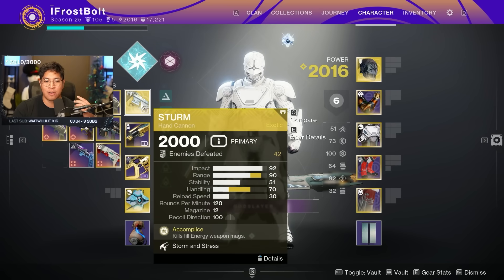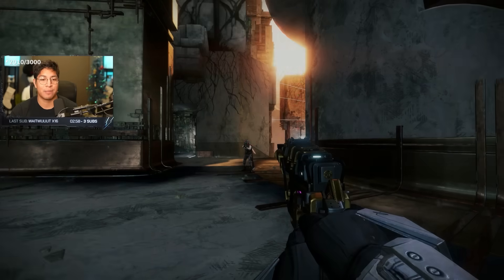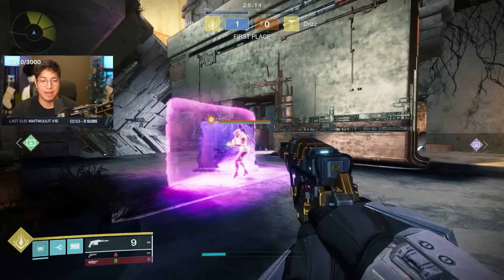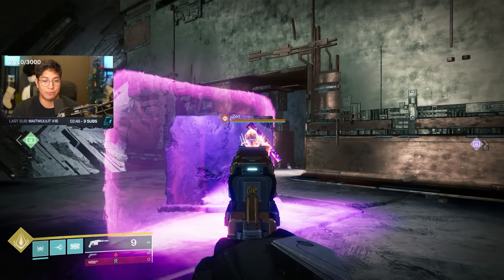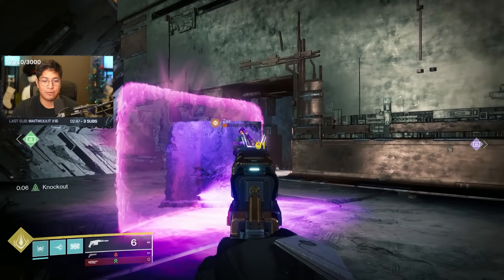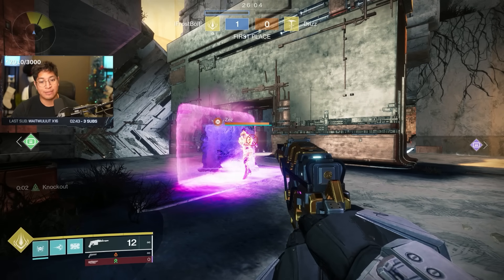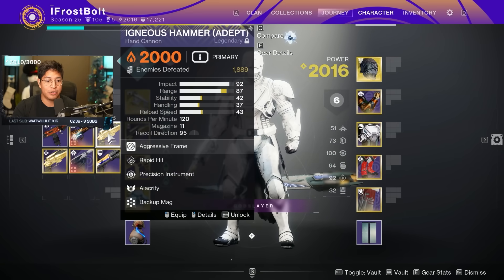The top three perks I recommend are Opening Shot, Explosive Rounds, and Eye of the Storm. Now the problem is Precision Instrument is still really important, especially to combat overshield Titans. With the Prismatic Hunter nerf we might see the return of them - as you can see, three headshots doesn't kill an overshield player. So if we see the return of that setup, you are going to need to use Precision Instrument.